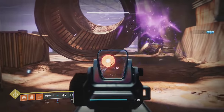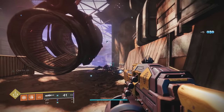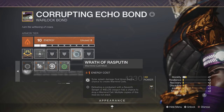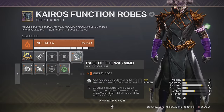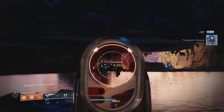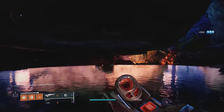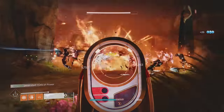The Burning Cells mod will cause Warmind cells to burn enemies. Those will also be affected by Dawn Chorus and the bottom tree explosions. Adding Global Reach for a larger radius, Wrath of Rasputin to create Warmind cells from all explosions including Polaris Lance, and Rage of the Warmind to give them more damage and let them chain back. So many explosions. Anyone else hyped for Solar 3.0? Because this is exactly what it'll look like.